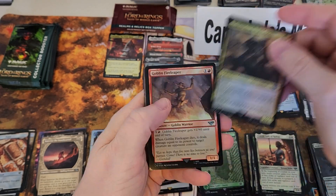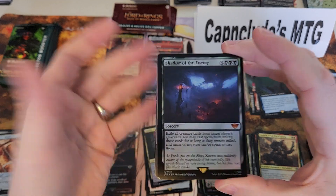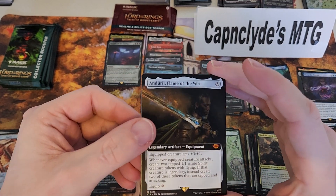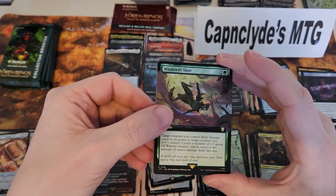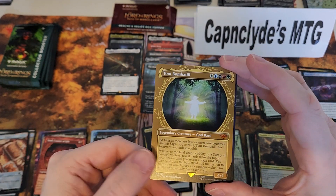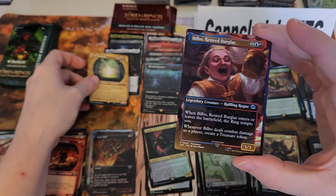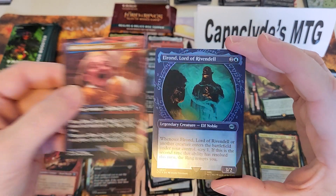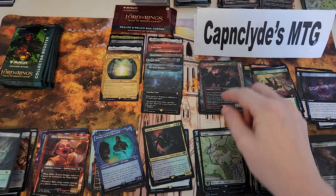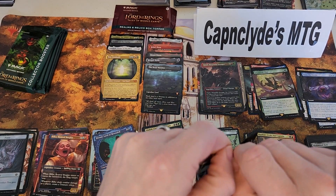All right, we're halfway through the box and we've already hit six mythics — this is just absurd. Commons, uncommons, swamp, Shadow the Enemy foil — mythic number seven, not the best mythics, not really worth anything but still — two mythic pack. Under the Flame, very nice. Wind Slice from Commander. Tom the Bomb — three mythic pack again, wow! Mythic number nine, Bill, retired foil Elrond, and Gimli Mournful Avenger. We're halfway through, nine mythics — wow!